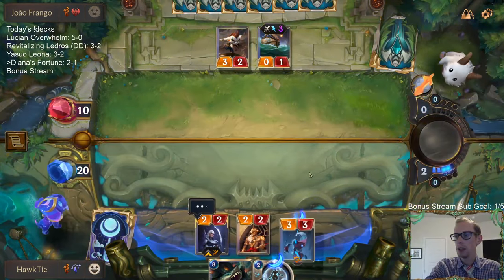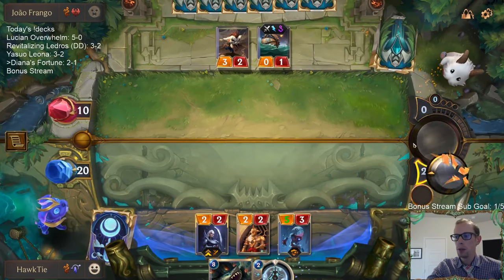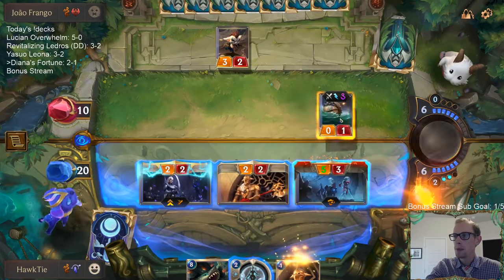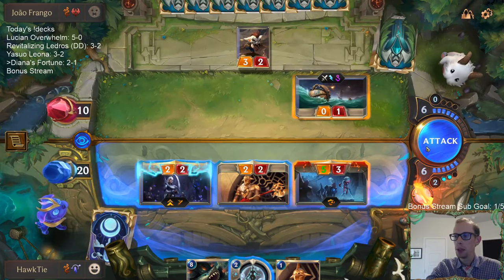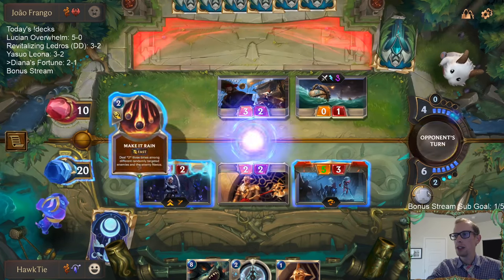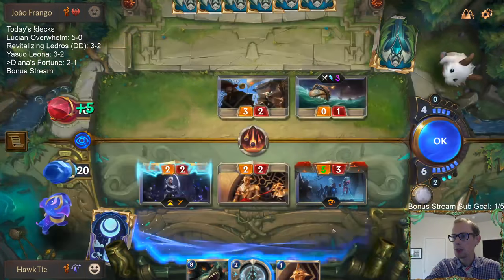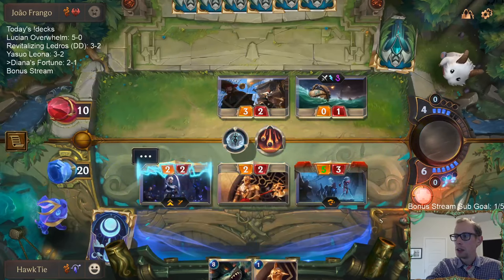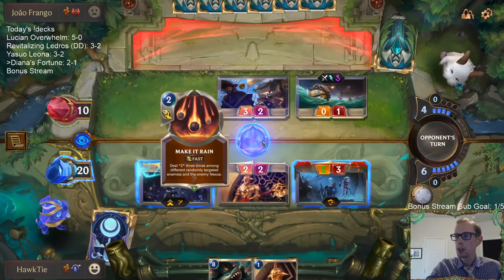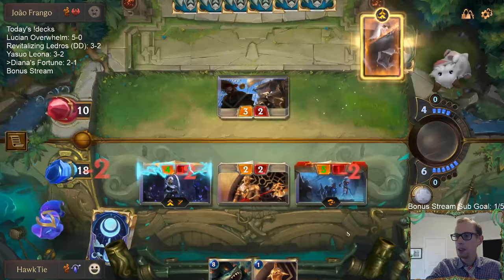With Magic you'd have people just get mana screwed and you'd just win games from that, but with this game that's not really the case. Sometimes it just doesn't work out for you. The problem with going straight to attacks like I just did is we don't get to draw a card off of the Pale Cascade. We're putting them down to one life, so now we just need to draw Warning Shots.